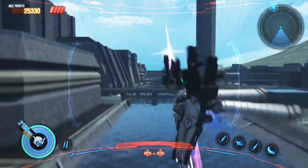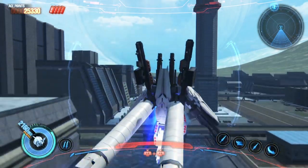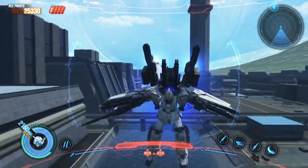Now for the Optionals, we have the Double Beam Sabers. It performs a pretty great string of attacks into a Launcher, into an Air Combo, and finally with a Slam to the Ground.